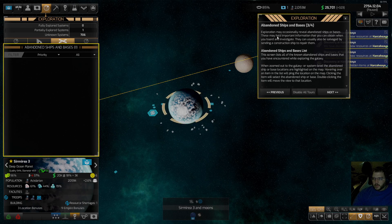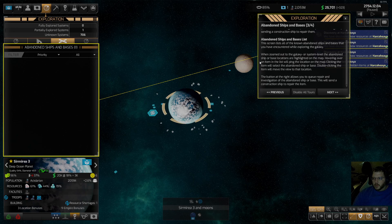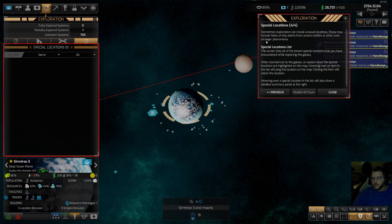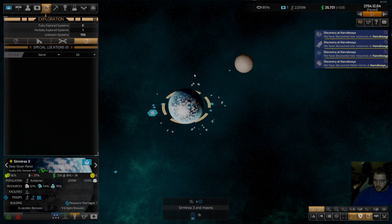Exploration may also reveal abandoned ships or bases that can hold important information when you board and investigate them. They can usually be salvaged by sending a construction ship to repair them. The button at the far right lets you queue repair and investigate for the location. Special locations: exploration can reveal unusual locations like fields of ship debris from ancient battles or other strange phenomena - all listed with the same zoom, hover, and ping functionality.